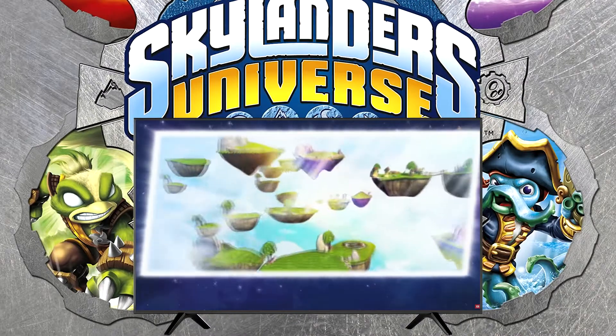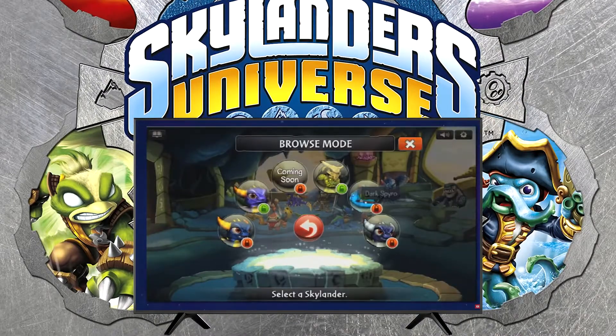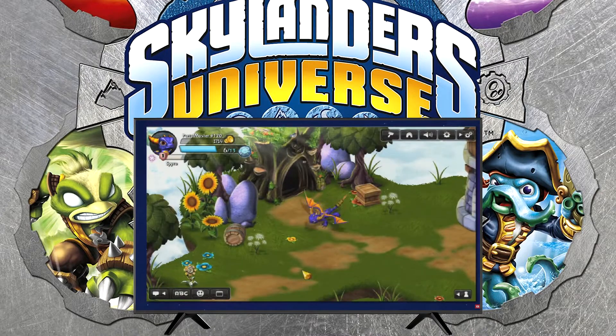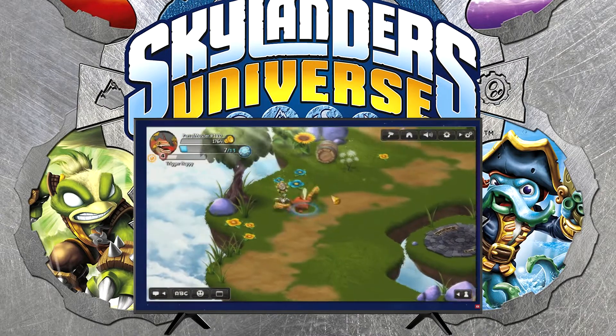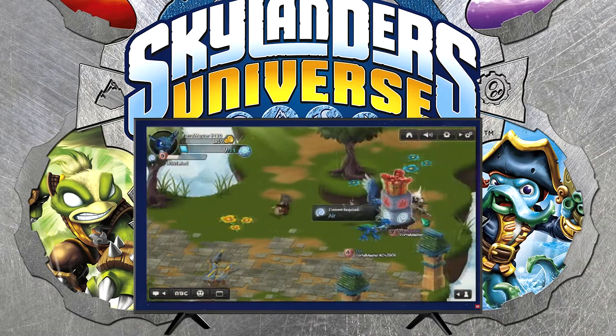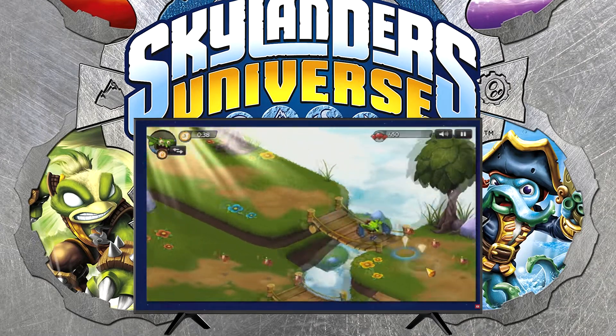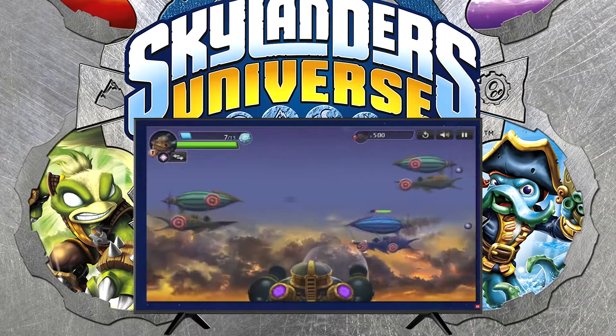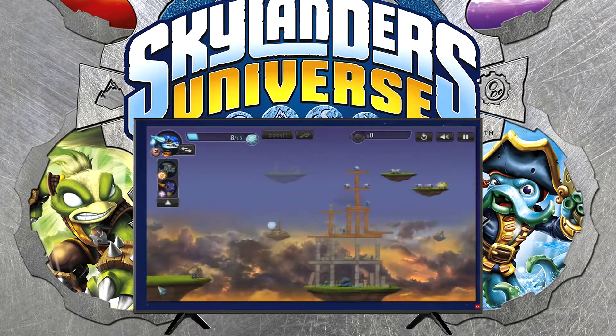In the same month as Spyro's Adventure, the web-based Skylanders Universe was also launched. Create your own Skylands world or visit others, play mini-games, or even check on your Skylanders figures, as each toy has a 10-digit code that can be entered to upload data without a Portal of Power. Skylanders Universe was shut down on April 29th, 2013, and replaced by a site hosting just the mini-games.